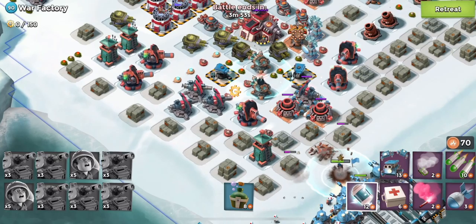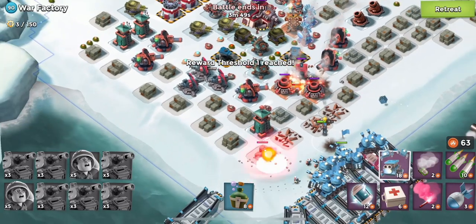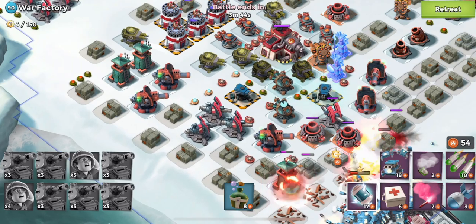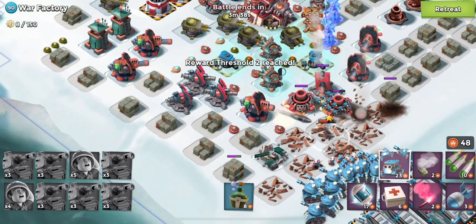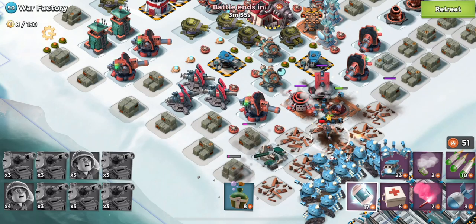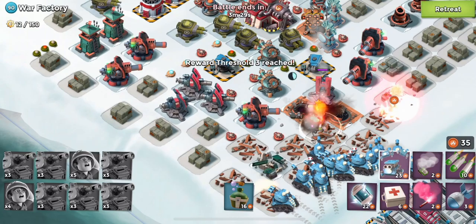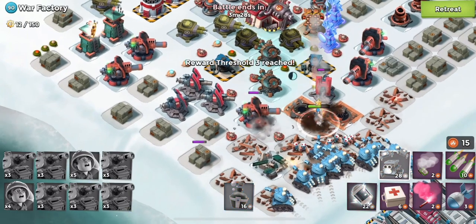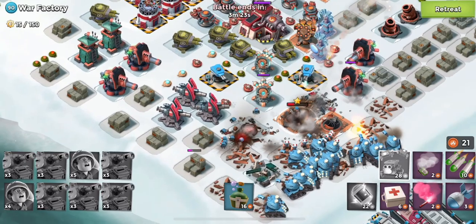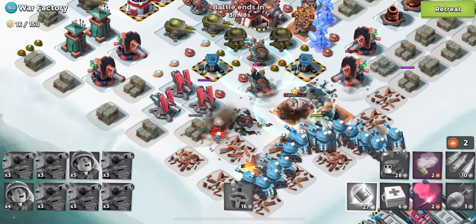We're going to drop Mr. Bullet out front, drop all our tanks in behind, and then all we have to do is get one decent shock to hit all the shock blasters and shock launchers, then keep our troops moving forward. It's just a race to get our troops forward far enough that we're not going to lose them all. If we had some bombardiers or grenadiers behind, this would be going a little bit easier, and also if we had troop health — troop health just makes these attacks so much easier.